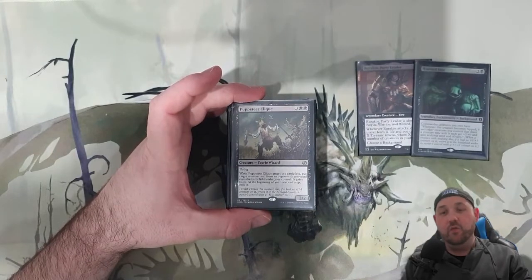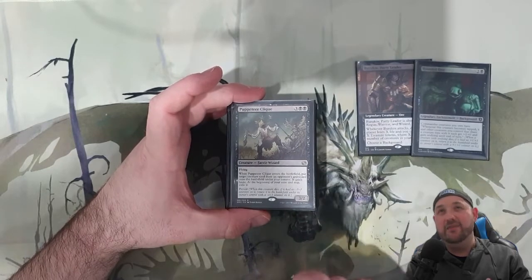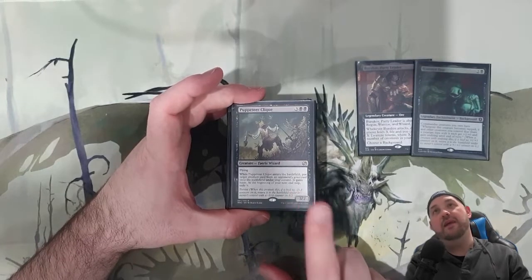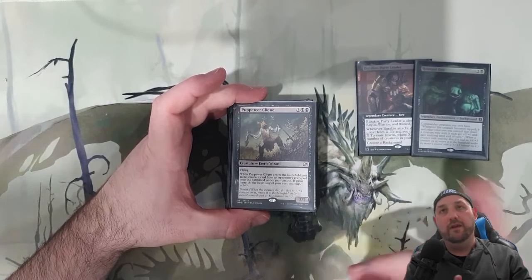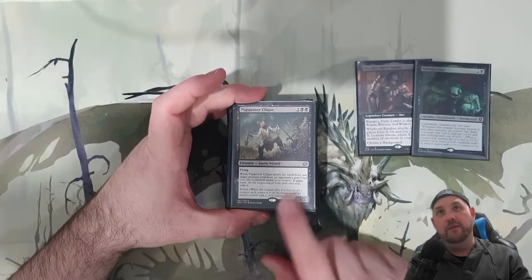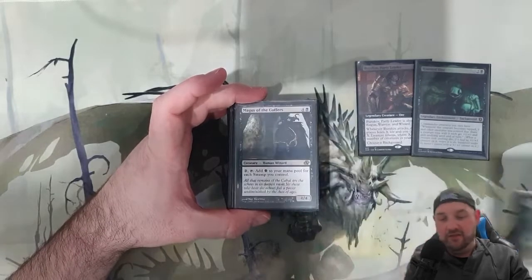Wizards — this was a pretty easy one, lots of solid Wizards. Puppeteer Clique has Persist, so it has a negative one counter when it comes back. Undying will give it a plus one counter, so you can start swapping those two around and it's just going to keep coming back, and you're going to keep getting things out of people's graveyard. Really nice, solid value.